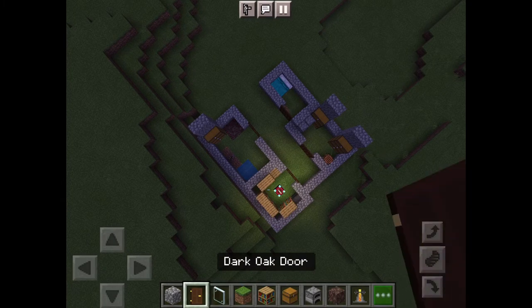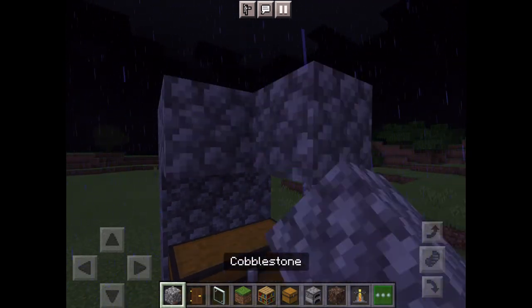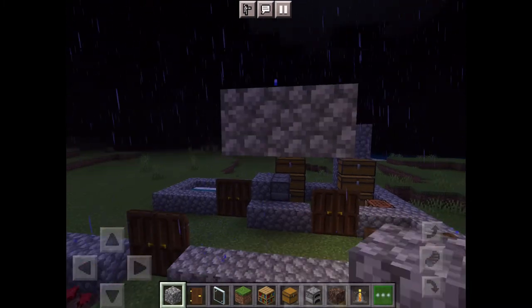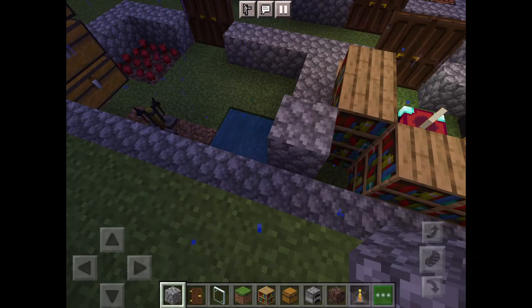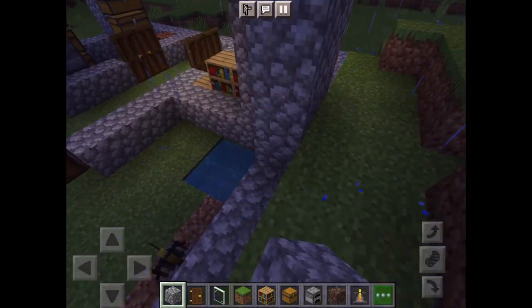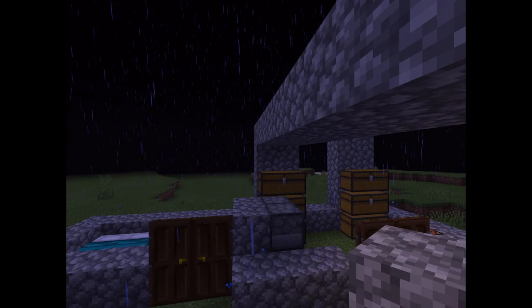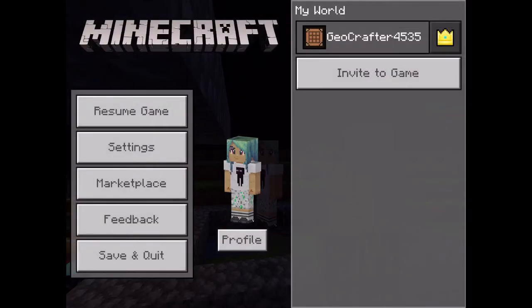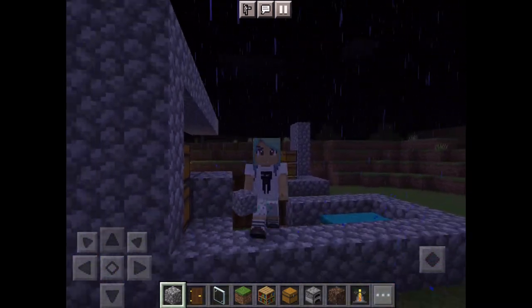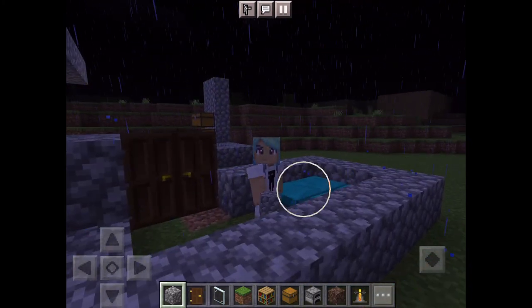Our house — the majority of it at least — the rooms of our house are done. You can build up the walls, make a ceiling and a roof, and do all that nice stuff. You can add other rooms to make it feel more homey, like a living room, a bathroom, and a kitchen. You could even buy a furniture pack in the marketplace to make it more realistic.